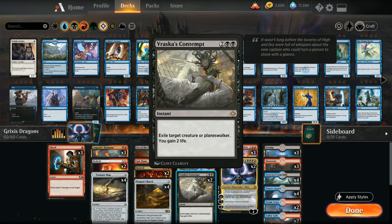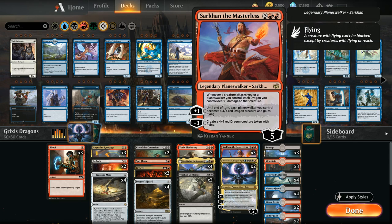We have two copies of Vraska's Contempt as another versatile removal spell that can exile a creature or planeswalker and gains us two life. At five mana we've got three copies of Sarkhan the Masterless which can come into play minus three right away making a 4/4 dragon token with flying. The static ability is also quite relevant: whenever a creature attacks us or a planeswalker we control, each dragon we control deals one damage to that creature. The plus one turns all our planeswalkers into 4/4 dragons that can pressure opposing planeswalkers and close out the game quickly.